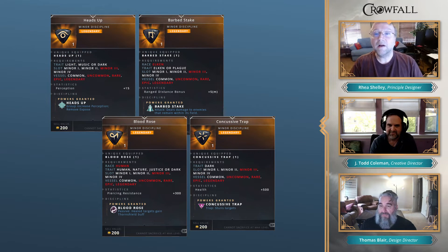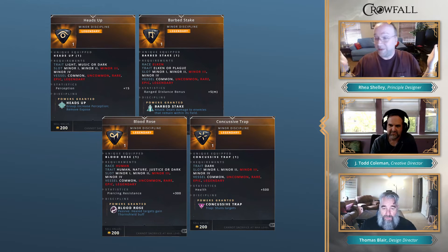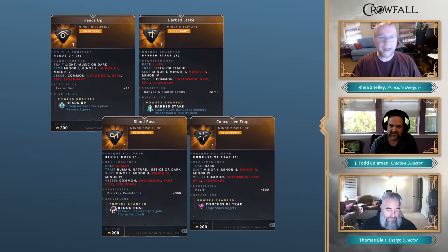Looking at Dark domain minors: barbed steak — steaks are now available as minors or on disciplines, something previously available only to certain classes that we wanted to expose to others. Also concussive trap — traps are now available to other classes. The Ranger or Warden will be best at traps since that's what they're geared toward, but it would be interesting if someone wanted to focus discipline slots on this in another class. Granting access to things like that will create some interesting builds.